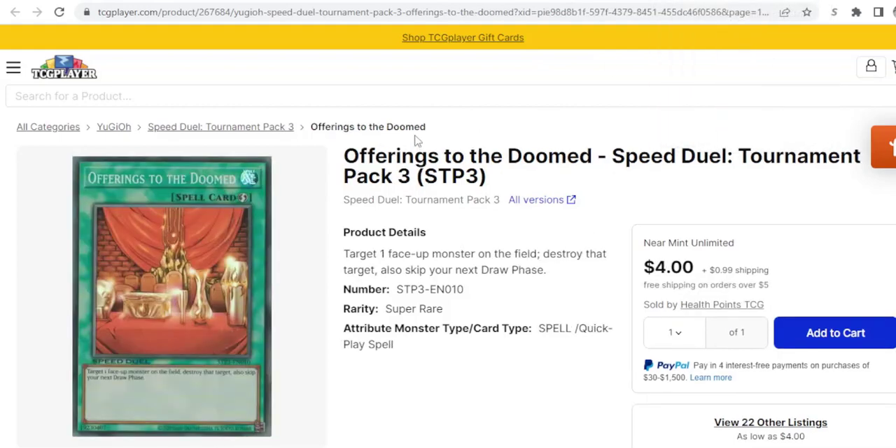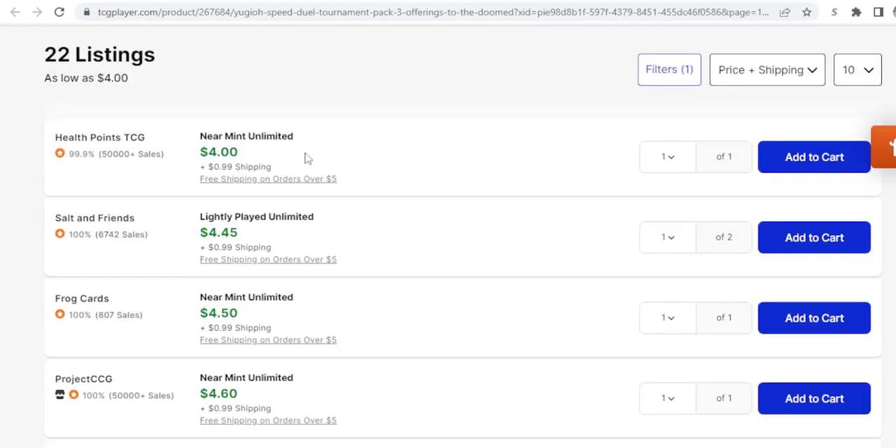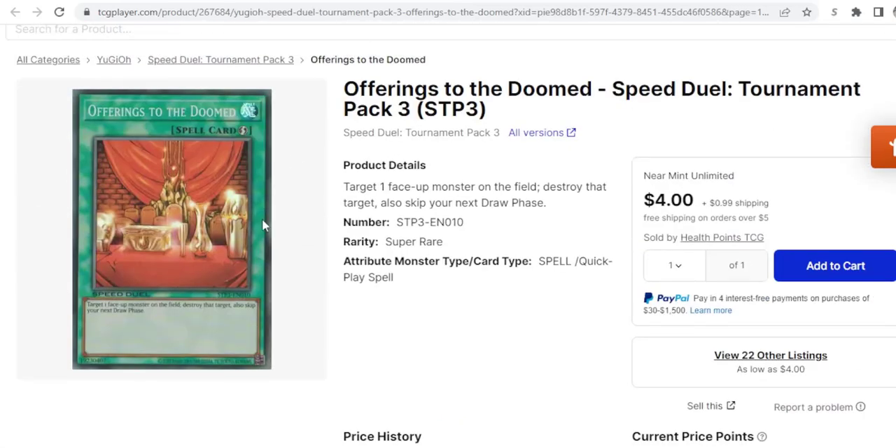Next we have Offerings to the Doomed. This card is seeing a ton of play ever since we got the Banless and Aradas, and even before we got midterms this card saw a ton of play. A lot of people are siding one to three of these, sometimes even maining them. It's quick-play removal, which we don't really have in Speed Duels other than this card. I pulled up the super because it's only about a dollar more than the common — you can save a few dollars on the common playset, but I think the foil will have more longevity.